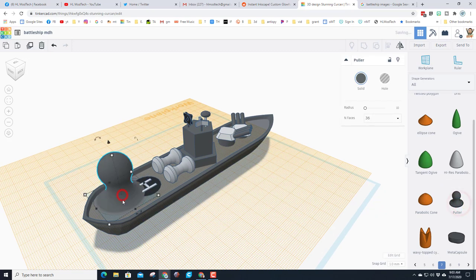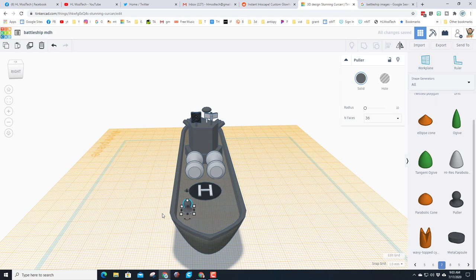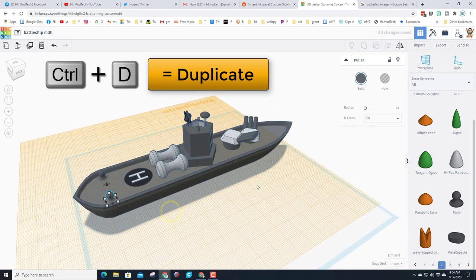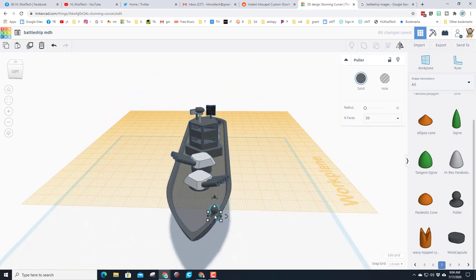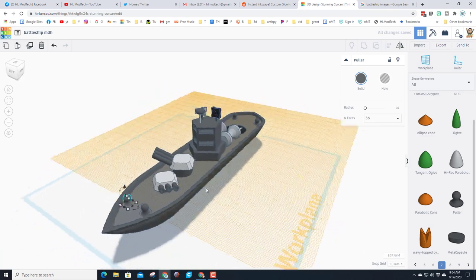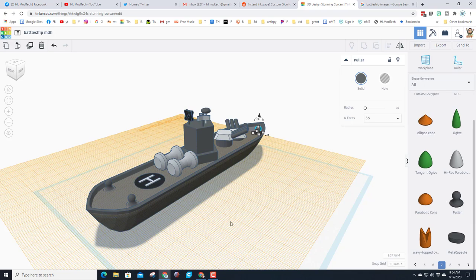This Puller shape looks like it belongs on the front and back of a ship. Bring it in, hold Shift and shrink it down to size 6. Use arrow keys to nudge it exactly where I want it, Ctrl+D and move the partner to the other side. Do the same thing up at the front — bring out the Puller, hold Shift, shrink to size 6, place them right here, Ctrl+D and move one to the other side. There are many other cool things you can add — these are just things I'm spotting as we play and learn about all these cool shapes.